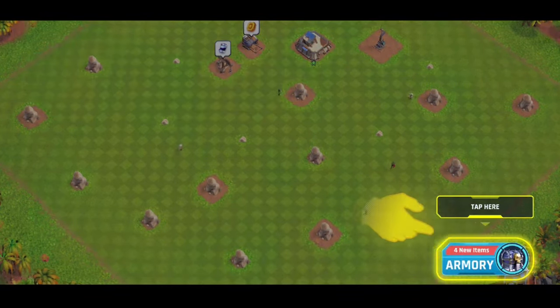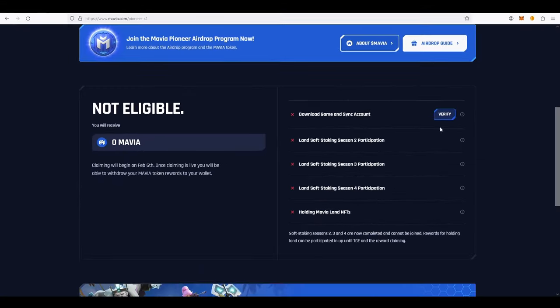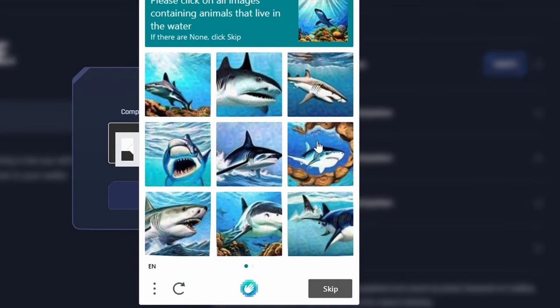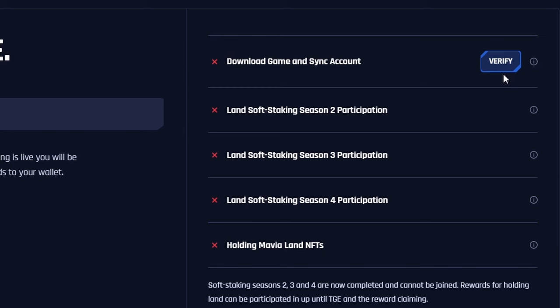After playing through the initial tutorial, come back to mavia.com/pioneer-S1 for Season 1. You'll see the eligible steps you need to complete. The first one is to download the game and sync your account — click Verify, go through the captcha, and it will verify your game account. If you're having issues, go to the Discord and get it resolved; the team is good at resolving issues but is swamped with tickets, so be patient. Once verified, you'll see an hourglass sign confirming you're good to go. If you don't own land or haven't done any staking, those steps will be X'd out — don't worry about them. The key step is just the download and sync verification.